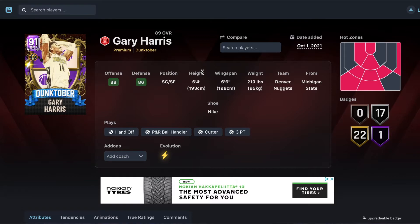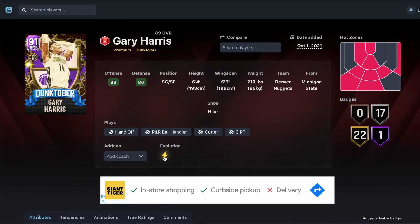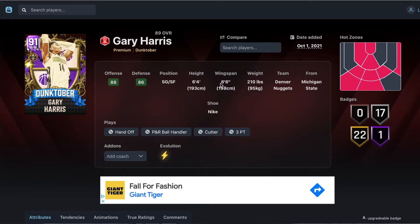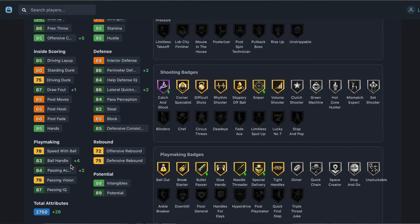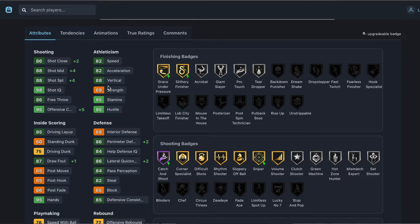Number five is someone I just mentioned — I'm covering his evolution card because the requirements are literally just five dunks and 15 three-pointers. Super easy. Buy the ruby, get five dunks, 15 three-pointers and you're done. Gary Harris — six foot four, six foot six wingspan. Evolved stats: 88 three-ball, 88 mid-range, 82 speed, 82 acceleration, 86 perimeter defense, 86 lateral quickness, 82 steal, 75 driving dunk, 83 ball handle, 78 speed with ball, 84 passing.